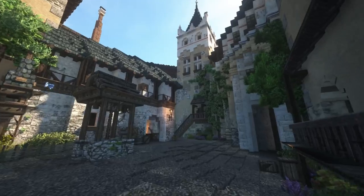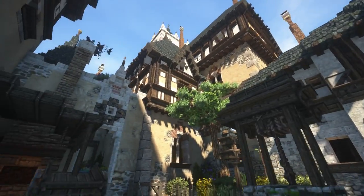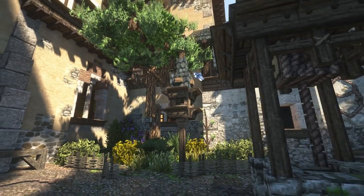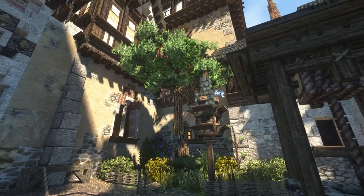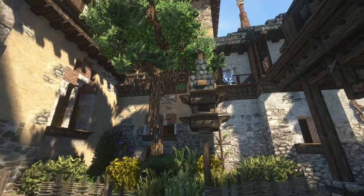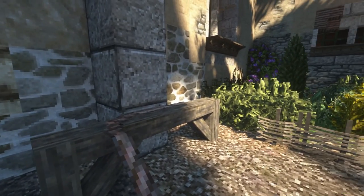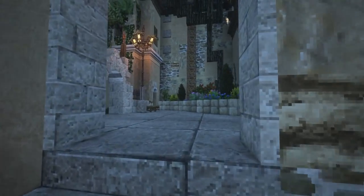Let's move further down and check out the other parts of the castle. Running down the staircases here — and we're back in the courtyard. I love this place. We have a little well for water for the castle in case of a siege, which is very important. There's a little tree, a little garden, some bird houses, and a little log post to tie your horse to.